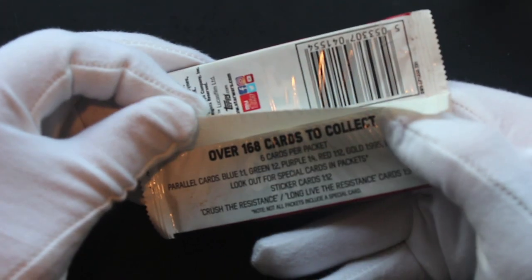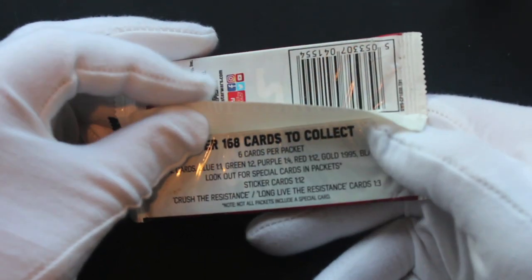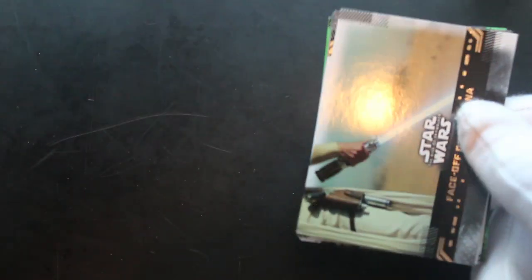Let's see what we've got here. Parallel cards and look out for special cards in packets. So we'll look out for them. Let's see what we've got in here.